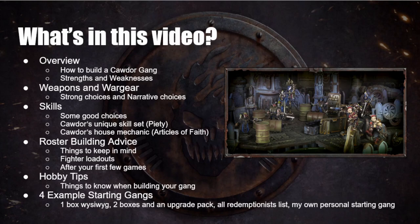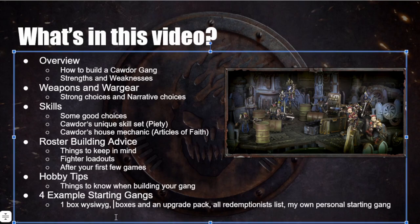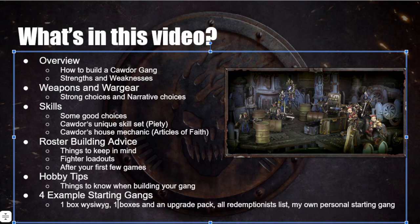We're also going to look at four example starting gang rosters: one box WYSIWYG — meaning what you see is what you get, where everything on the model is represented rules-wise — one box plus the upgrade pack, an all-redemptionist list, and my own personal starting gang.